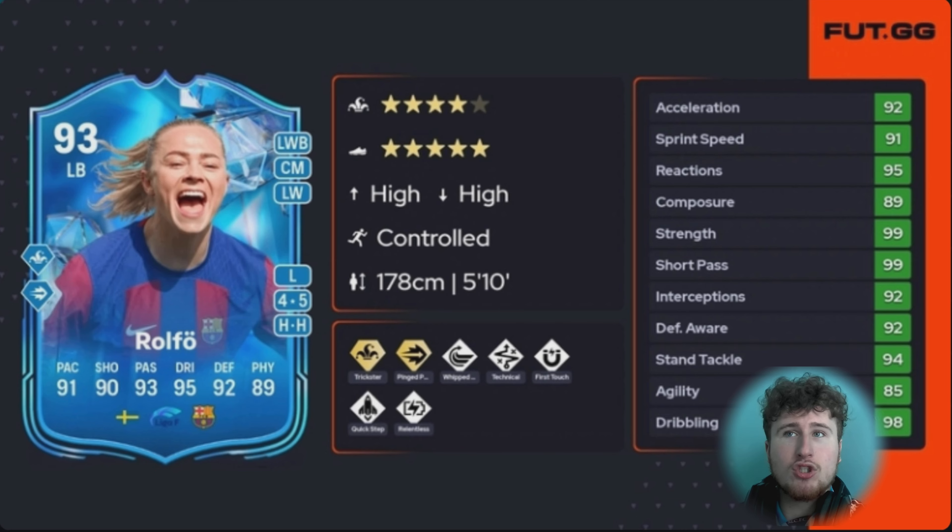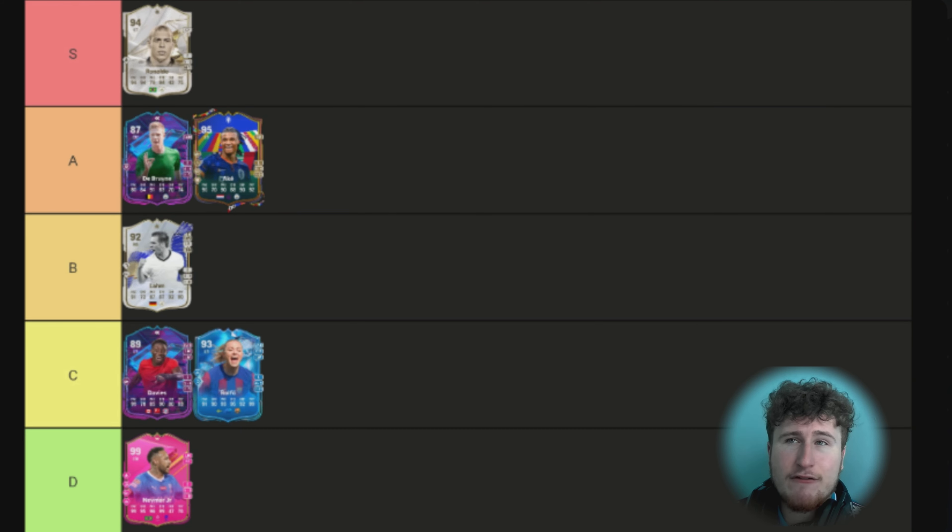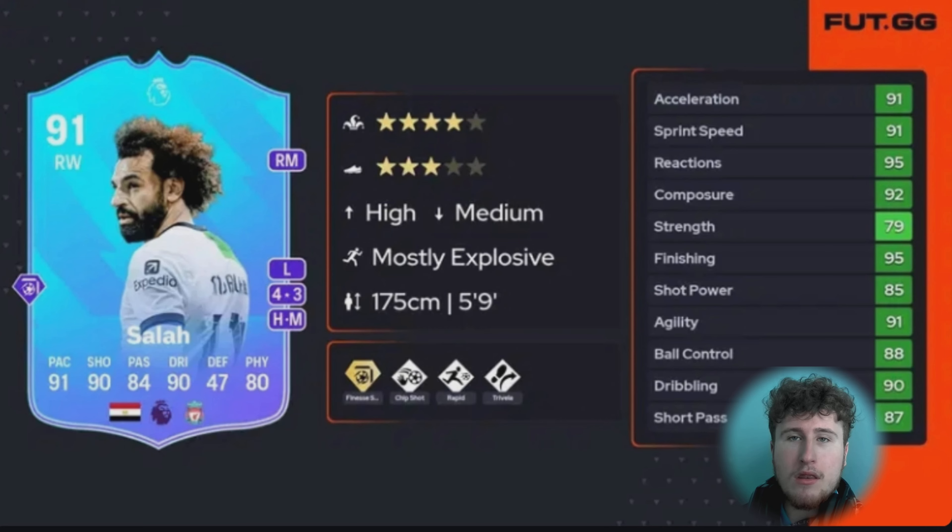Next up is Rolfo. When I first got her I was really happy because she pretty much got max upgrade before the card even expired. Four-star skills, five-star weak foot, Ping Pass Plus was amazing, Technical, First Touch. Stats-wise she was literally the best midfielder in the game — she was a Holic Clubs card a couple of months ago, which is just ridiculous. The only downside was she had Trickster as a second play style and no defensive play styles, which made her not great as a left back or CDM. That's why she's C tier.